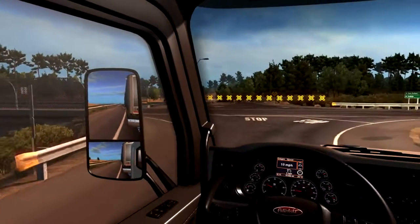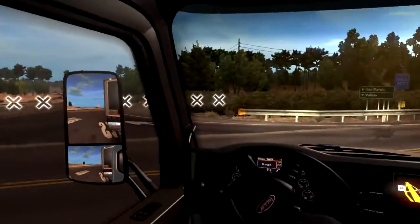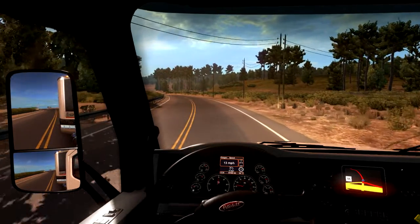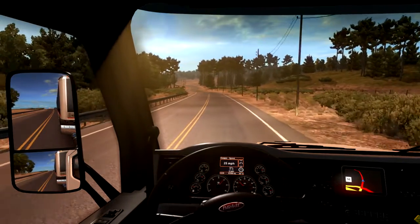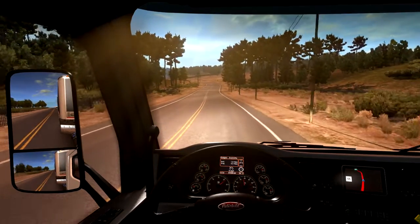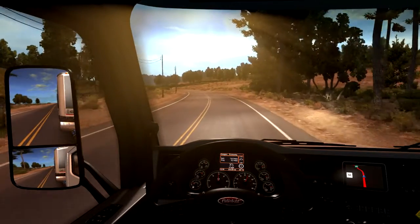Ein Stoppschild — runterschalten. Zählt das als Stopp? Ich behaupte ja — parkt nix, also raus hier. Hochschalten nicht vergessen. Was hab ich hier eigentlich für einen Spritverbrauch? Fünf Meilen pro Gallone im Durchschnitt — das ist glaube ich nicht allzu gut.